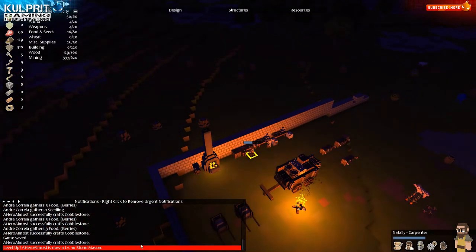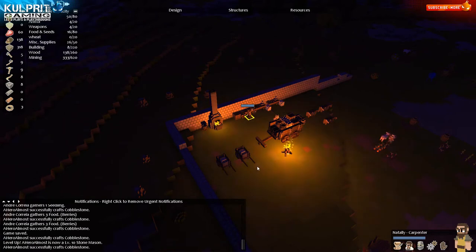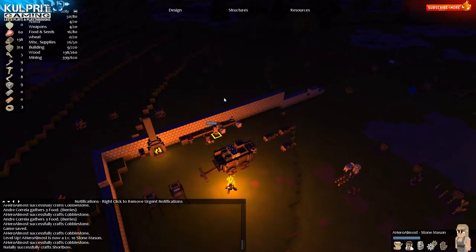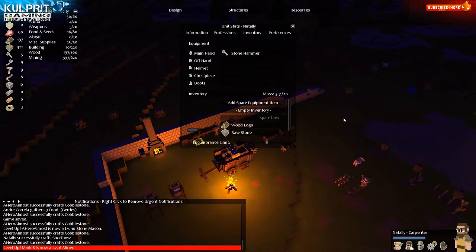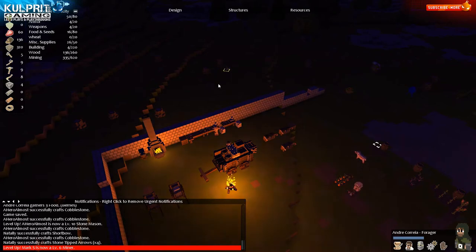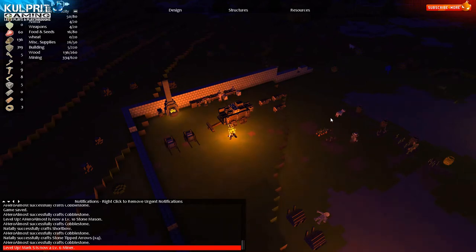I'll pay attention to what she's crafting and see if she's successful. If not, I might have to find something else for her to level up quick. Hero is cruising along at level two. Successfully made the bow! She can actually just keep that right on her person. It's kind of hard to let her do that though because I have to take time away from her main duties. She was just an engineer.